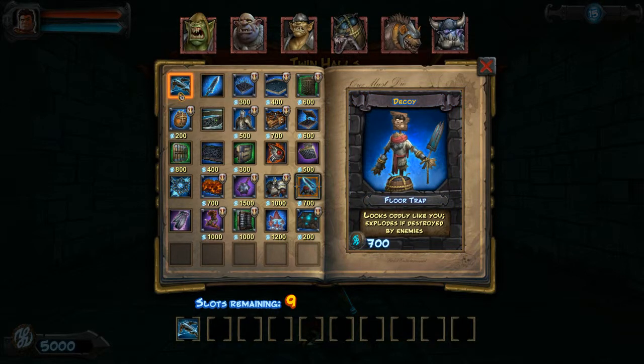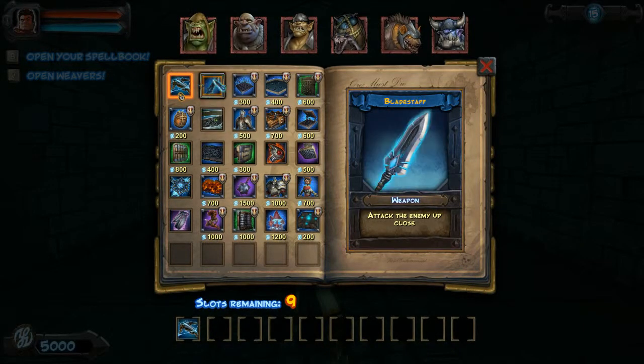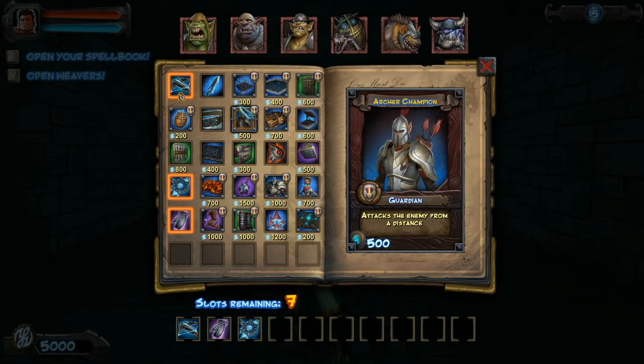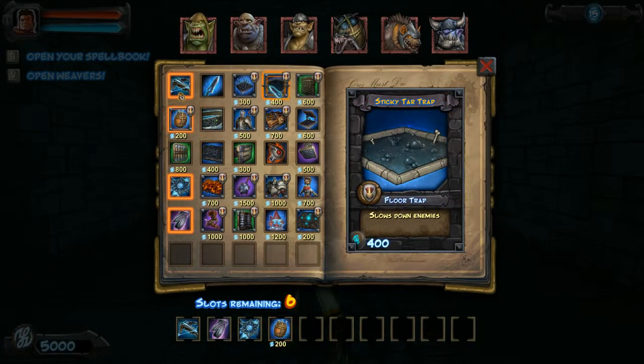Lightning ring, frost amulet — gotta have them. I was debating the frost amulet because there is a frost ogre, so I wasn't sure if I should take it or not. I decided to go for it.